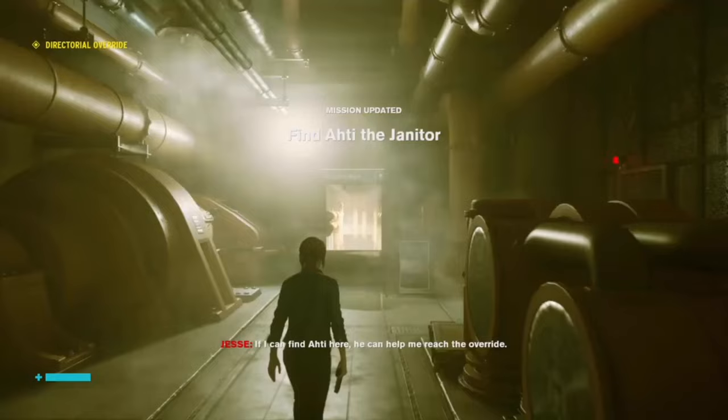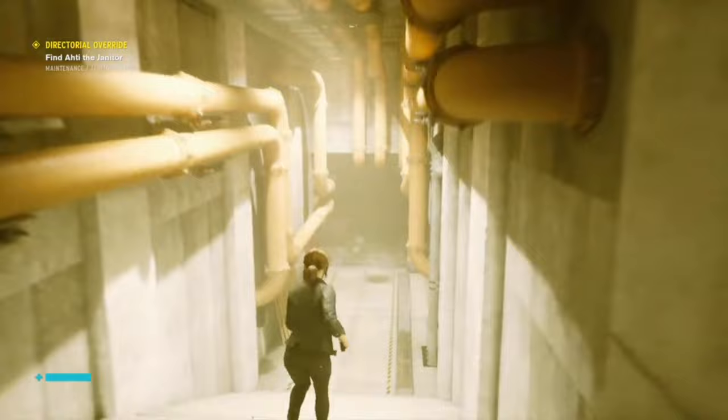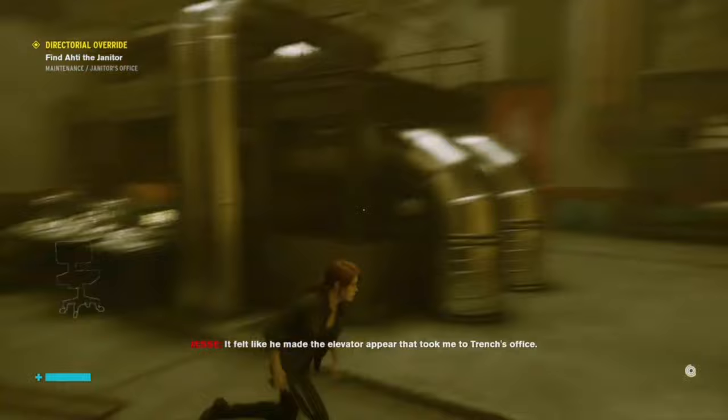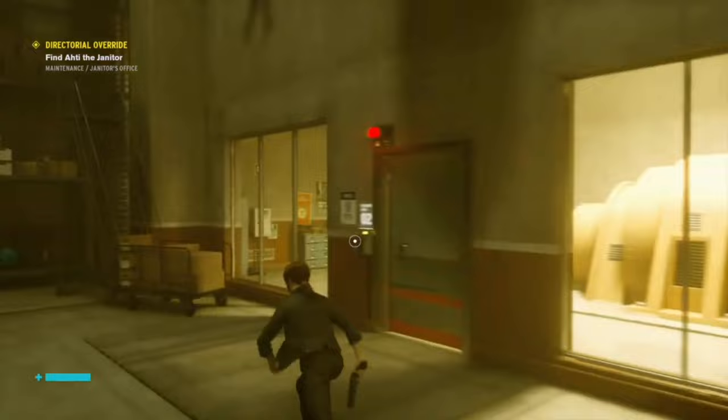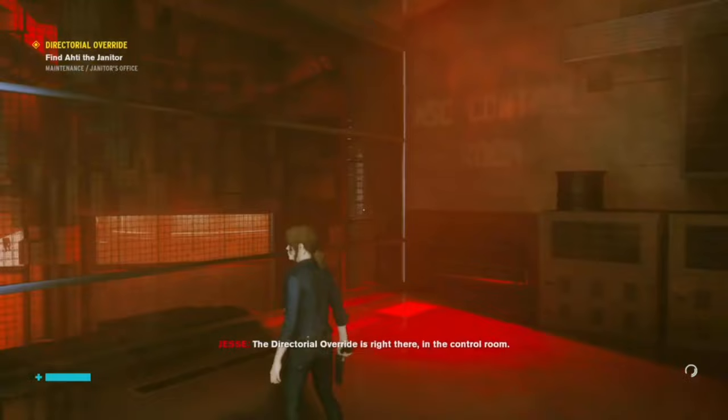I'm hoping he's friendly. The maintenance sector is the janitor's domain — he can help me reach the override. Maybe it was Ahti who got me into the oldest house with the lockdown on. It felt like he made the elevator appear that took me to Trench's office. I definitely think Ahti's guiding her because when we came in, I was sure that was the same area we came through, and there was no elevator there. But as soon as he pointed in that direction, the elevator was right there.